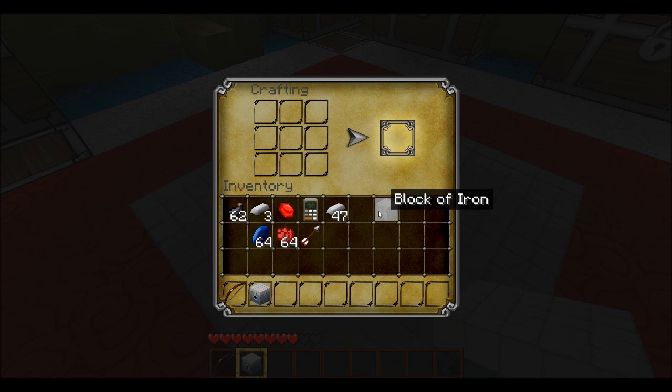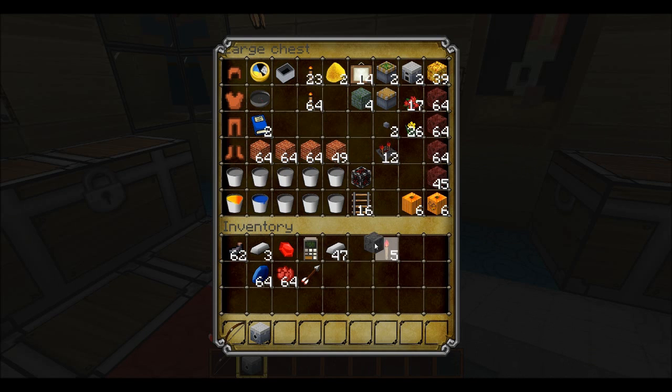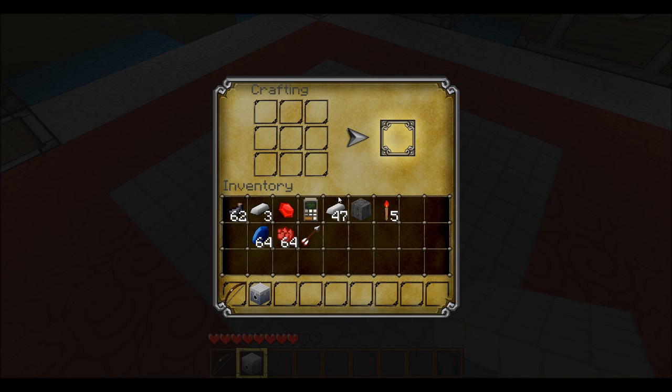Now once you've got that, we need to get a redstone torch, because my idea of this would need a redstone torch. So to make the inside of the Sentry Gun itself, the bit that fires, I thought you could do this - let's have a dispenser with an arrow, and a redstone there, well a redstone anyway. And put torches like this.